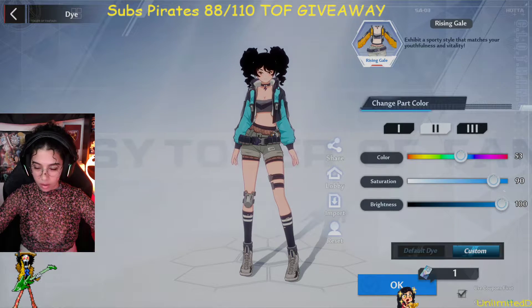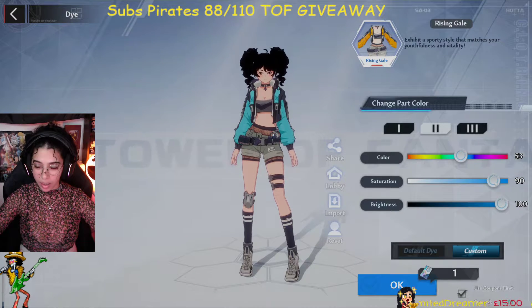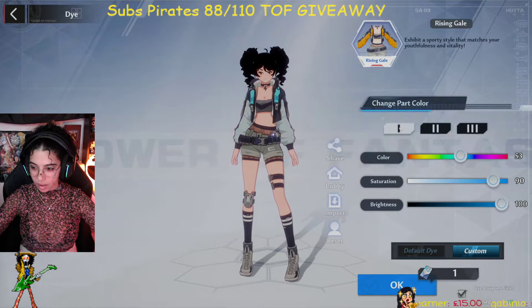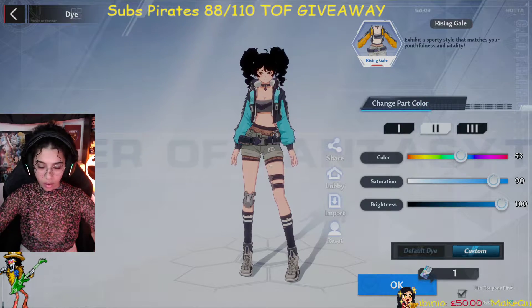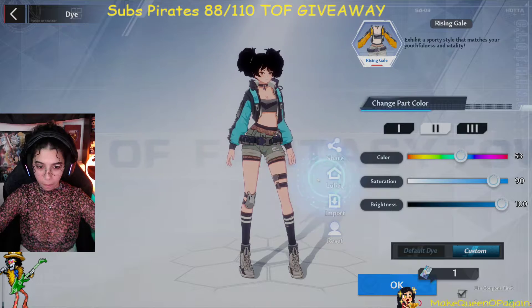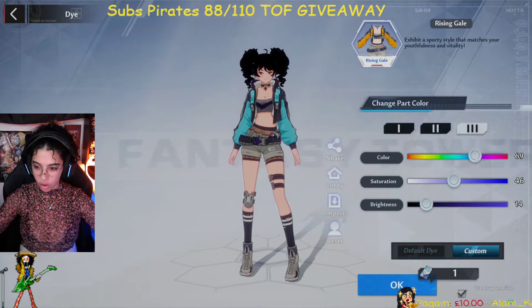Here we have 100. I think this one is cool. I also want to change the hair — I do like the black hair. So: 53, 90, 100 — 53, 90, 100. I do like the blue very much. Let's check.